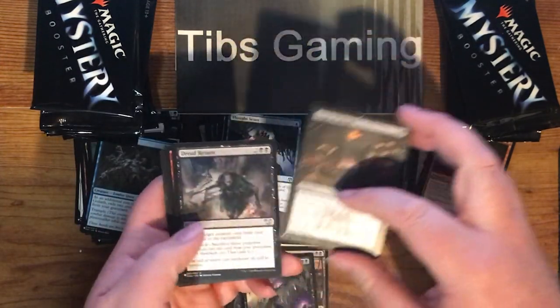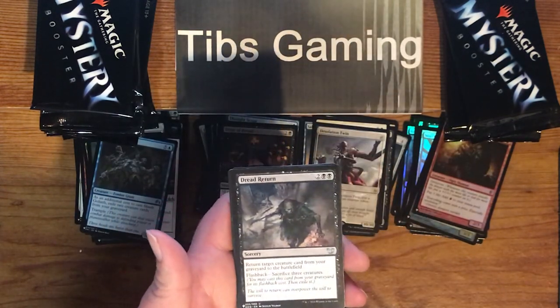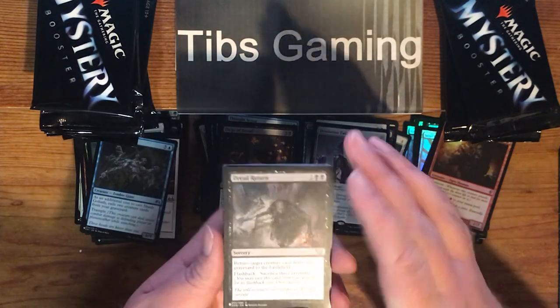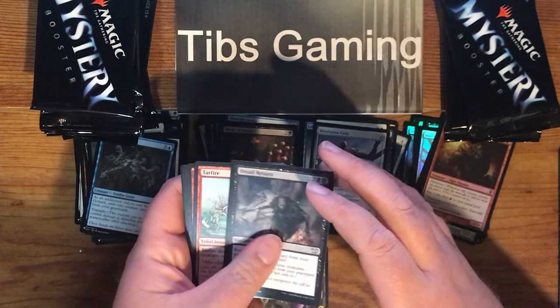Dirge of Dread. Dread Return — return target creature cards from your graveyard to the battlefield for two generic, two black, sorcery. Flashback: sacrifice three creatures. It's a pretty reasonably costed recursion spell.